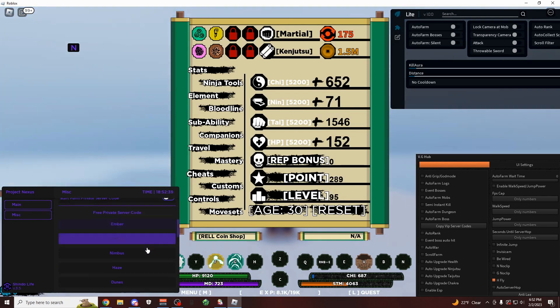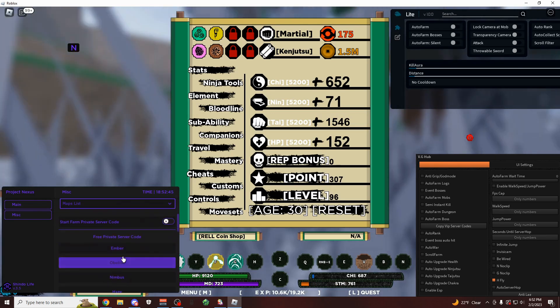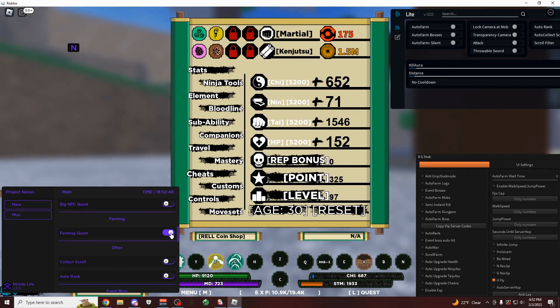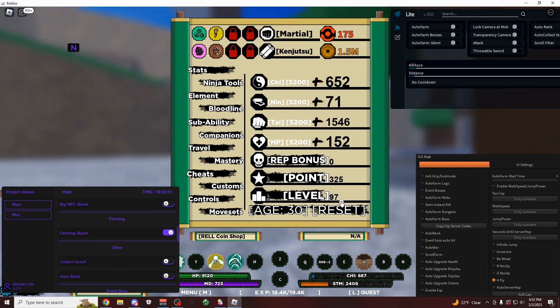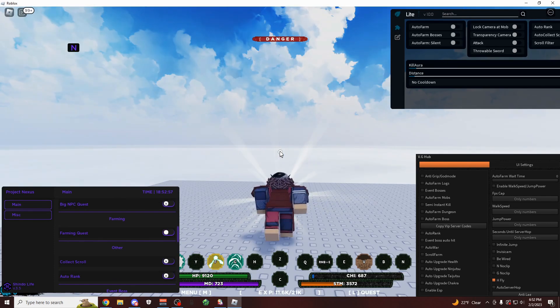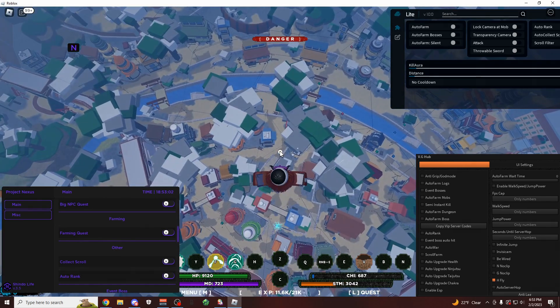You can farm in a private server in any of these different worlds here. So I could pick any of these — for me, I think I'm in Ember right now, so I would just click that. And we're almost at level 100, I'm going to stop the auto farm when we get there. Should be pretty soon. There we go — level 100. What did that take? Like maybe 30 seconds. So 50 levels in 30 seconds is of course just completely insane.